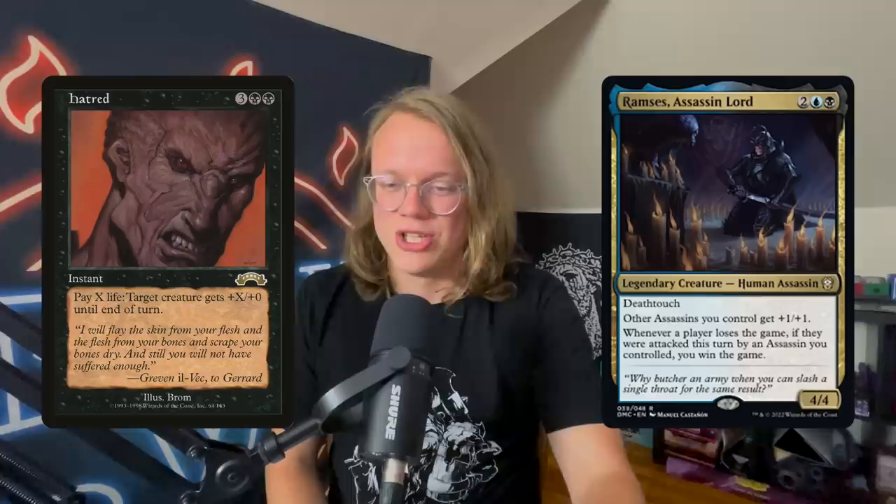Commander number seven is Ramses, Assassin Lord — two, a blue, and a black for a 4/4 Human Assassin with deathtouch. Other assassins you control get +1/+1. Whenever a player loses the game, if they were attacked by an assassin you controlled this turn, you win the game. Paired with Hatred, you can make this commander lethal, kill one player, and win the game outright. This is interesting design-wise — it kind of acknowledges the cEDH win condition structure. Aggro normally struggles to kill three opponents, but this deck only needs to kill one.